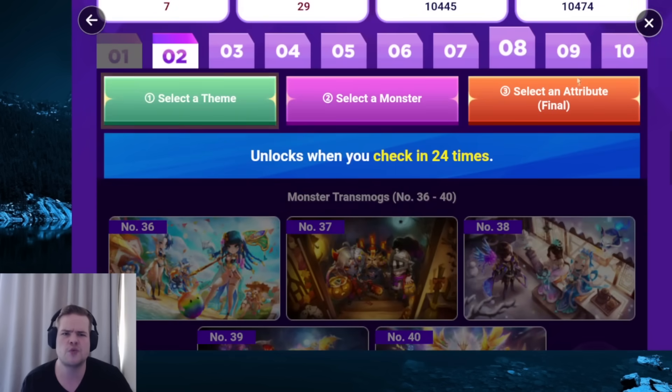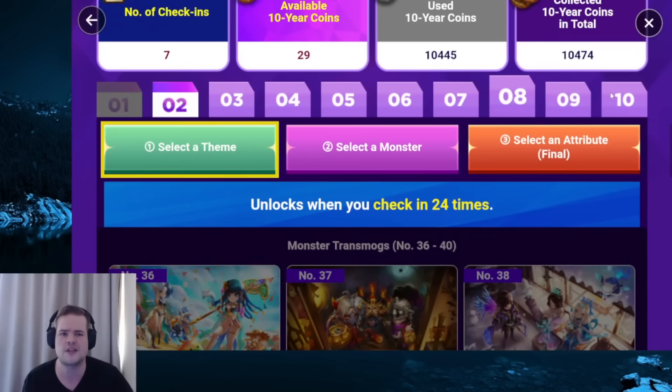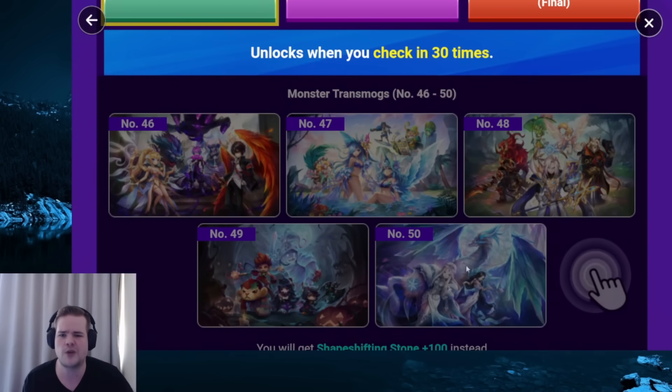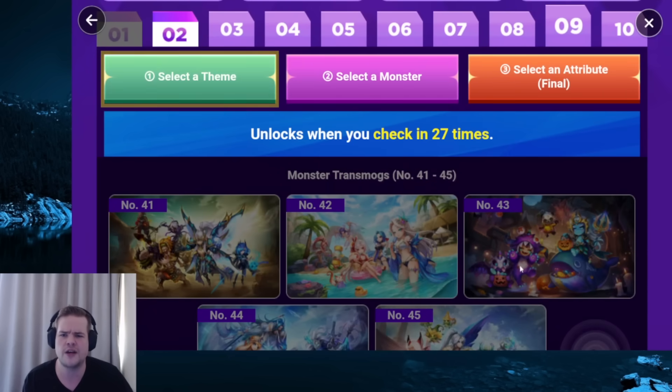Week eight — I thought I spotted Winter Brandia here, but looking more closely it's a different Brandia. Winter Brandia looks like the Game of Thrones-style Brandia and is probably in week ten. So week eight doesn't really have anything must-have — just take whatever you like there.